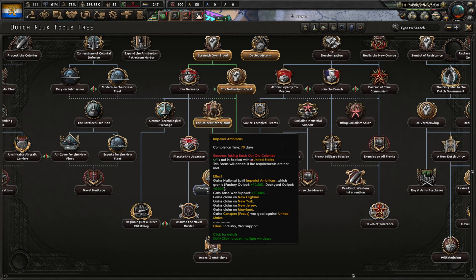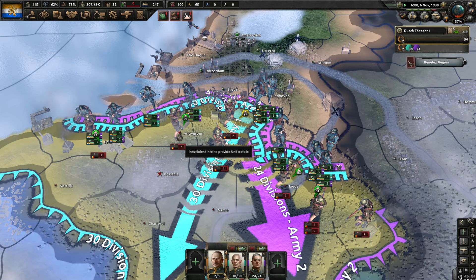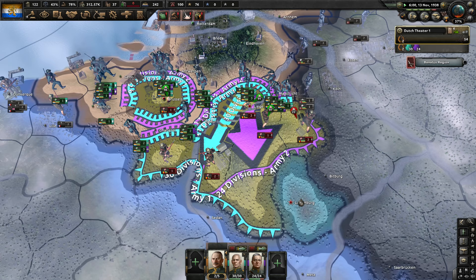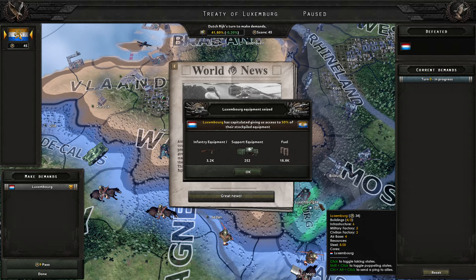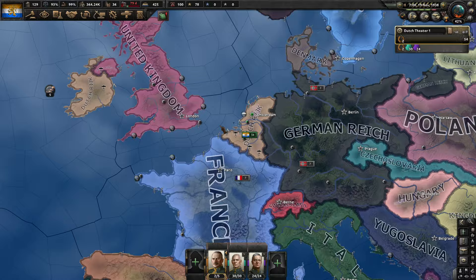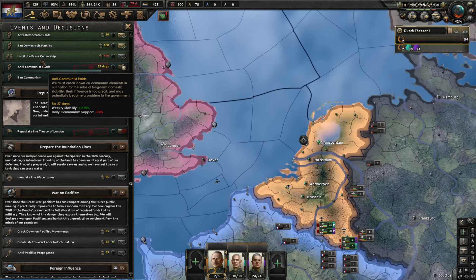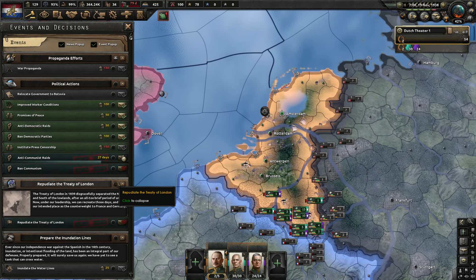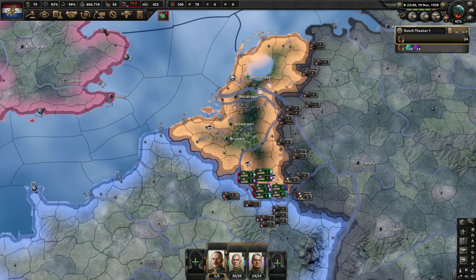We modernize our infantry and attack. Looking good — we should break through in Antwerp. Belgium capitulates — take all states. Now Luxembourg: everyone just go to Luxembourg. They had one soldier — take all states. Glorious. It's November 1938 and we own Ireland and the entire Benelux. We'll repudiate the Treaty of London — boom, we are now Leo Belgicus. That means more manpower, core states, and factories. With 50 factories we can start preparing to beat up the British and French to create the Dutch Channel.